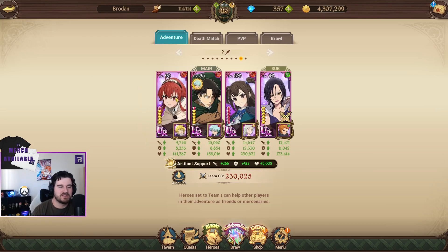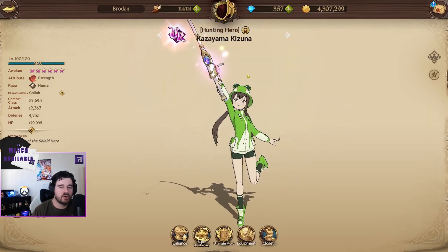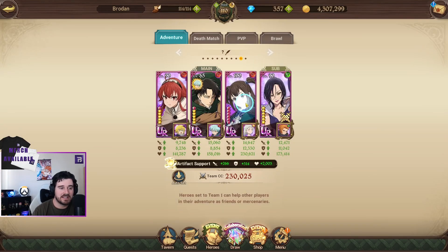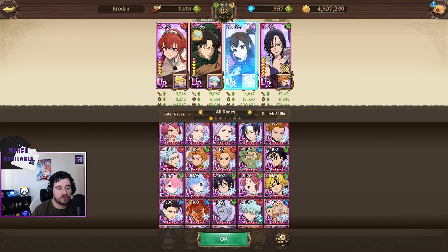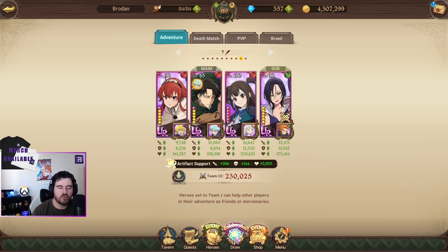All these units have been free through different collabs. Aeris was free in the last collab, and the AOT unit is the current free unit. The one caveat is you need to have been playing for a little bit so you can get the Shield Hero free unit, Kizune — probably my favorite collab free unit we've had, she's been so strong. If you don't have her you can substitute in Green Arthur, and then you just have Merlin in the back to push ultimate.